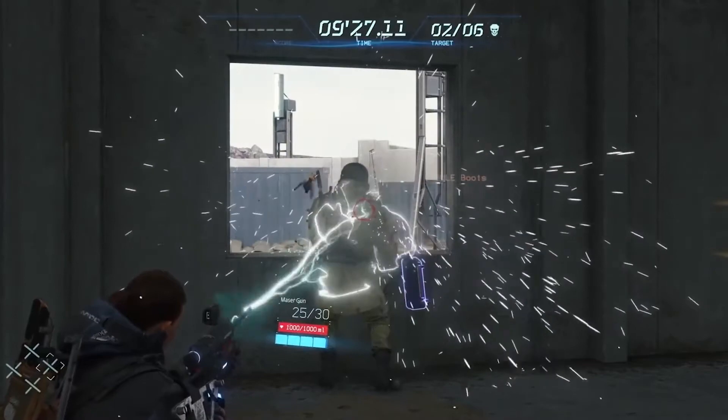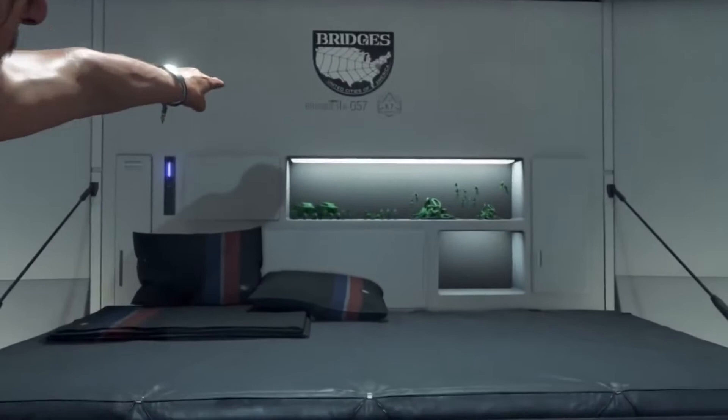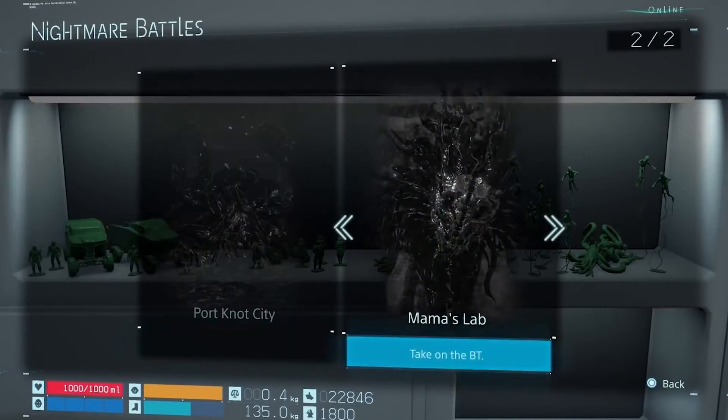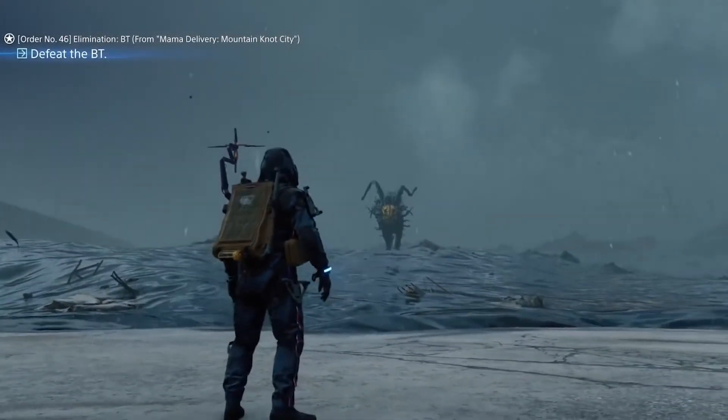Players will also now have the ability to replay boss battles via the Nightmares and Memories menu, which can be accessed by going to Sam's private room and interacting with the models displayed behind the bed. Scores attained in boss battles and on the firing range are then shared in the online ranking system, which allows you to compare your performance with flesh-and-blood players spread around the world.